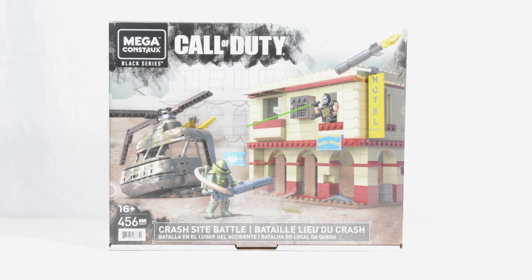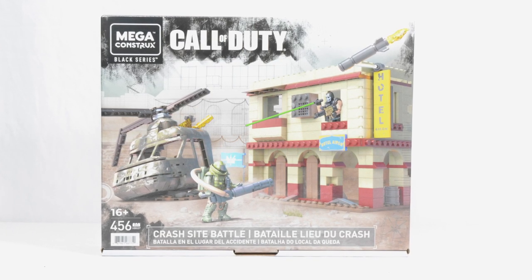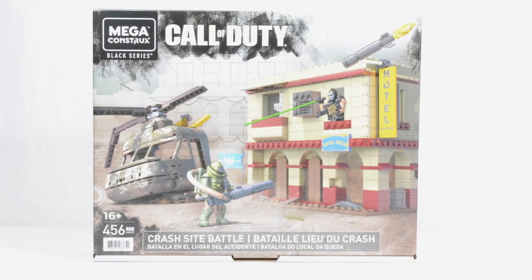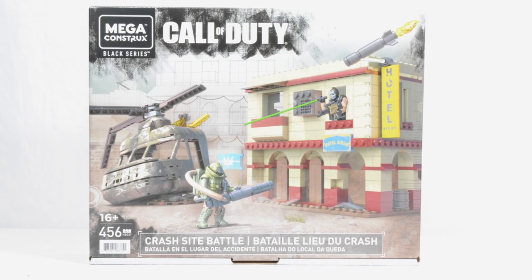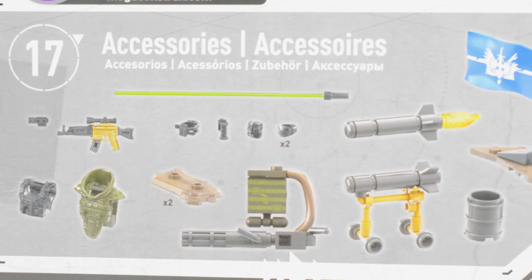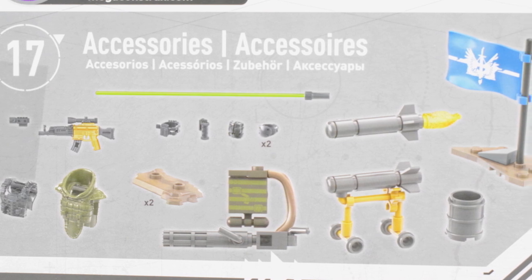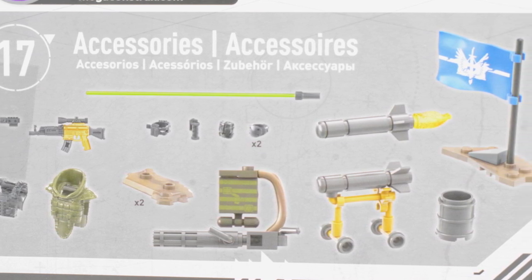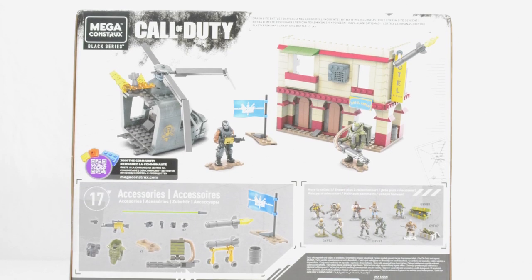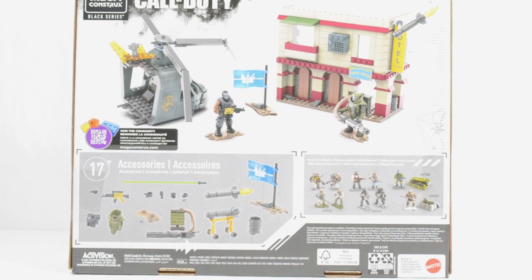Hi everyone and welcome to another Mega Constructs Call of Duty review. Thank you for all the support on my Warzone Squad review, as that really pushed me to make this review for you all. Today we are taking a look at the HBG 37 Crash Site Battle, a set which is inspired by the Crash Map from Call of Duty 4 Modern Warfare, with a couple of figures based on 2019's Modern Warfare. Let's jump in and take a closer look at this set.